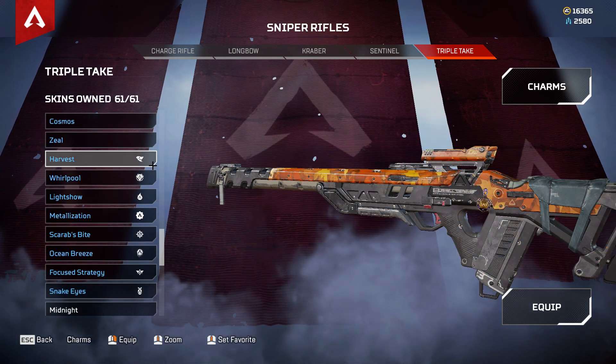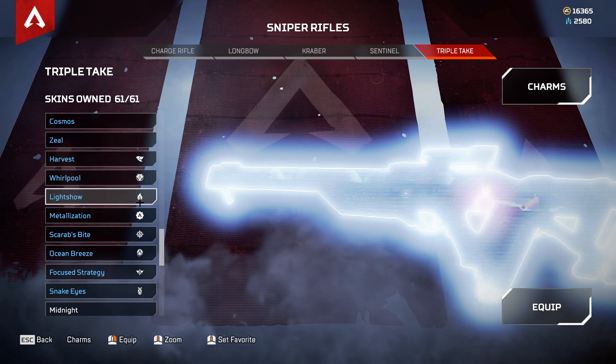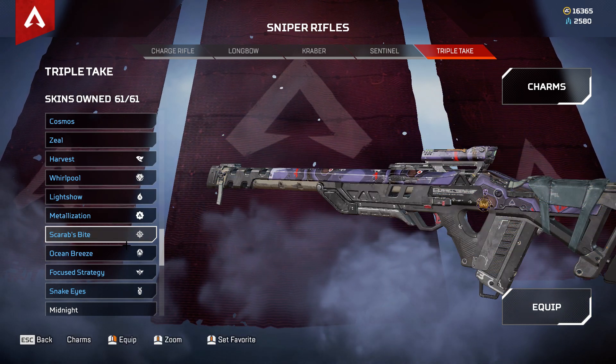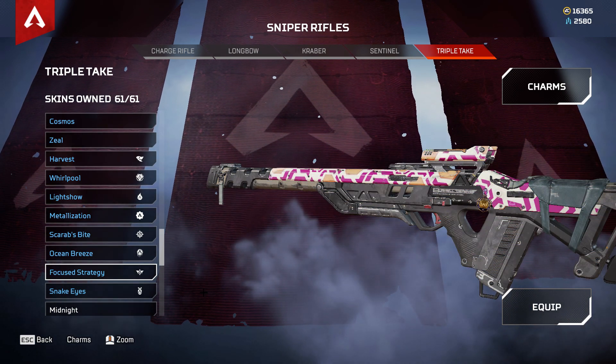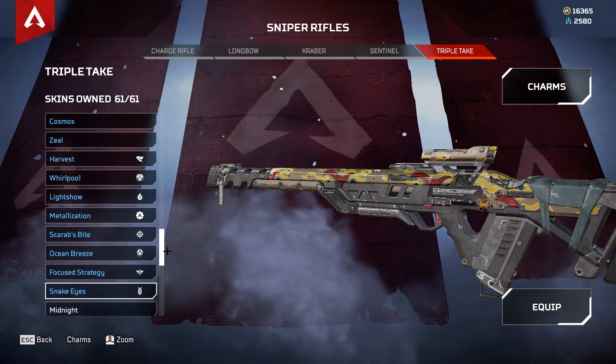To finish, we have the battle pass cosmetics: Harvest, Whirlpool, Light Show, Metalization, Scarves Bite, Ocean Breeze, Focus Strategy, and Snake Eyes. And that is all the cosmetics for the Triple Take.